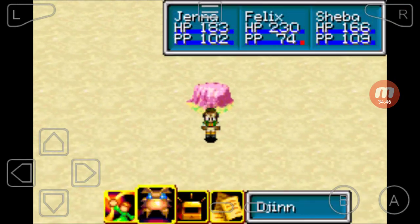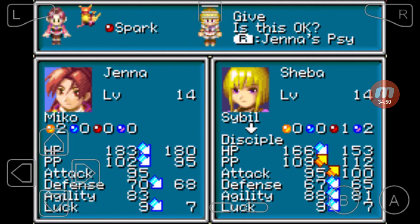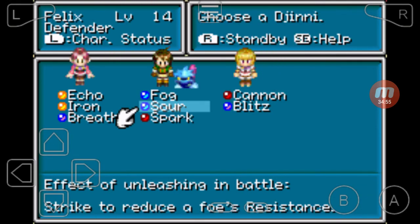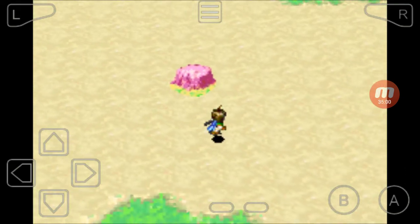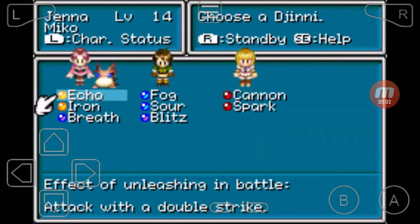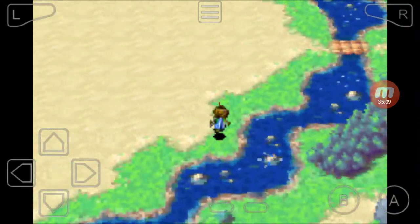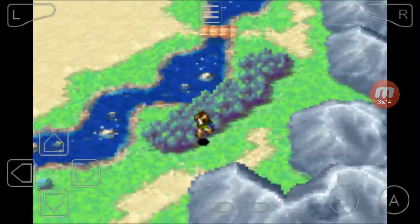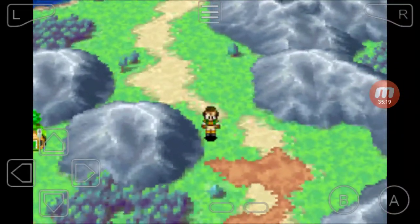But before we're done, let's give Sheba her Djinn back. That's how it's supposed to be. But first, let's show off Flora while we get back to the next place we need to go — Garou. Garou? I don't know how to pronounce it, but it's right there.